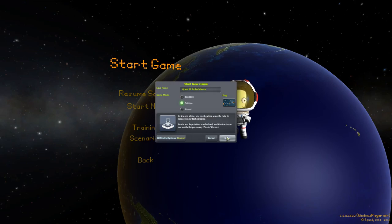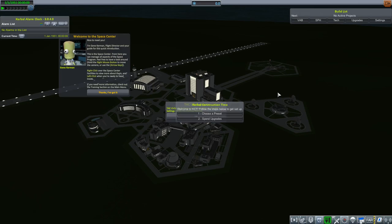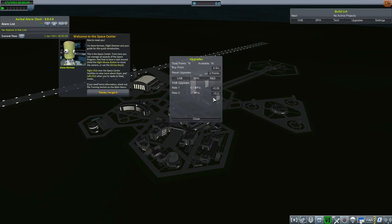I'll be doing the science career mode and keeping the difficulty on standard normal settings. I have the Realism Overhaul mods package that comes with CCAN. Extra mods include Kerbal Alarm Clock, which you can see in the top left, and Kerbal Construction Time. I'll be using the default preset for Kerbal Construction Time and not changing anything.